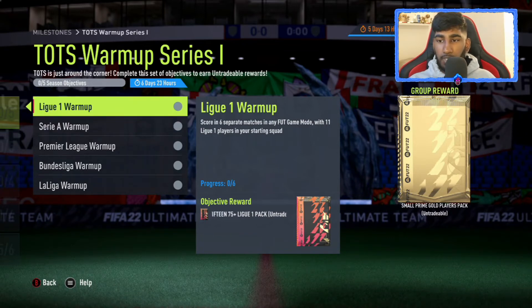I don't know why everything here is 11 times 81 plus and then League One is 15 times 75 plus — it's just a bit weird. But anyway, we just get a bunch of packs specific to that league, ready for Team of the Season. And then we also get a small Prime Gold Players pack as the group reward.